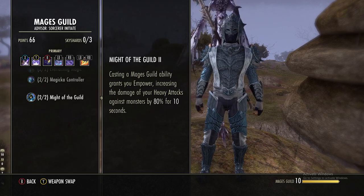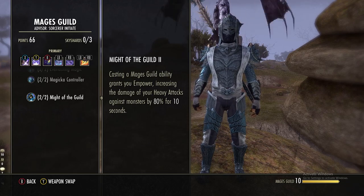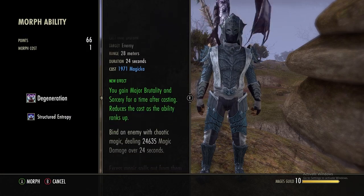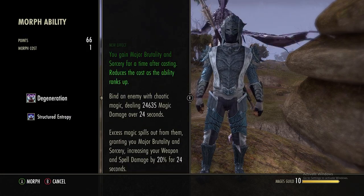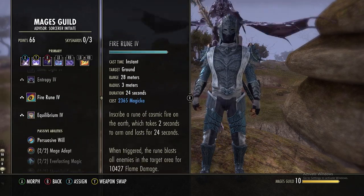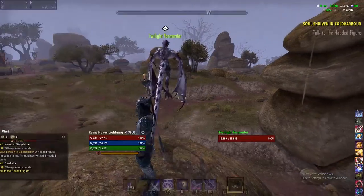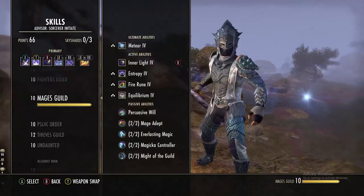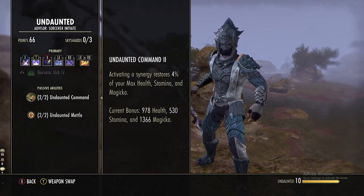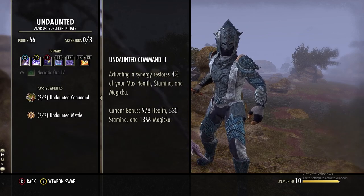If you don't want to use the Oaken Soul Rain or don't have it, grab the Mages Guild passive for Empower once every 10 seconds — but you have to be hitting a skill to activate it. So you'd probably want to use Degeneration, Fire Rune, or Equilibrium, or even just cast Inner Light. It won't do anything in PvE but you'll get that Empower. In Undaunted, since we're using one of each armor type we gain six percent more max resource pools, and Undaunted Command gives more resources when we synergize.